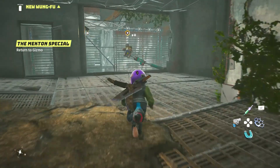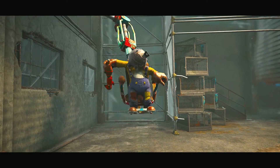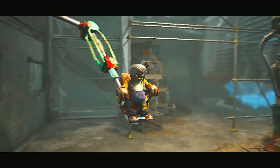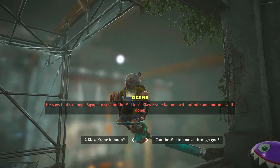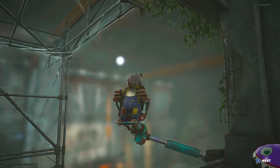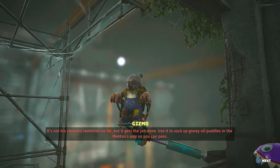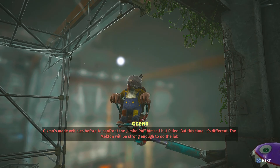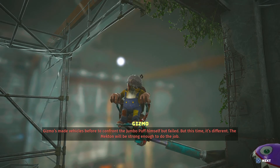Going down. Okay, so the mech's actually there this time — the first time it was invisible. He says that's enough skvips to sustain the Mechton's claw crane cannon with infinite ammunition. Well done. It's not his cleanest invention so far but it gets the job done — use it to suck up gooey oil puddles in the Mechton's way so you can pass.